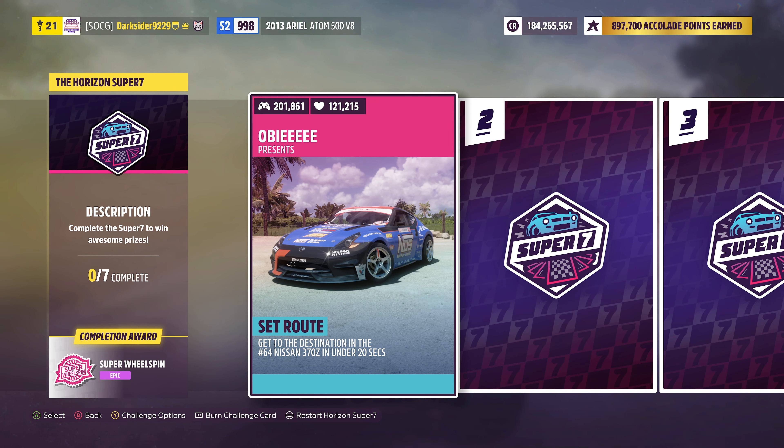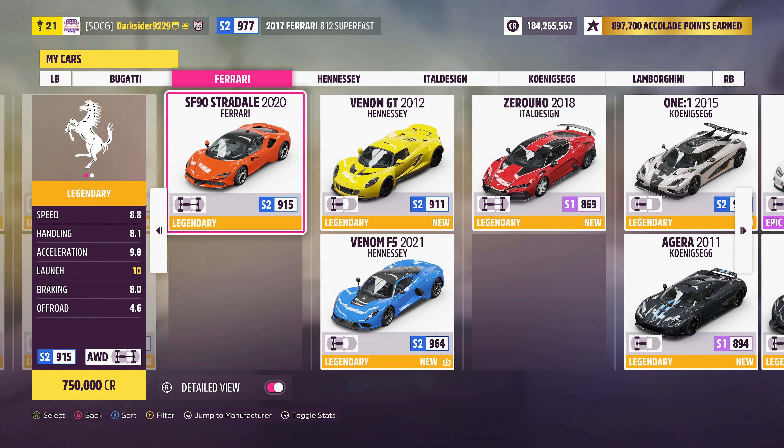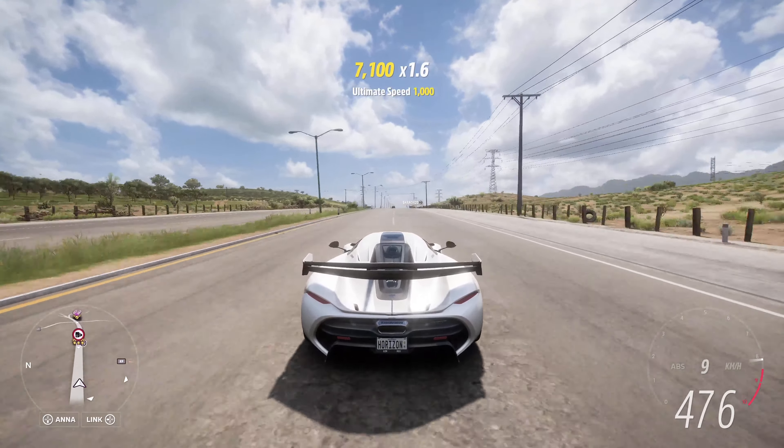First things first, the easy events. Starting with the weekly Polistón challenge, where we'll get to drive the 2013 Ariel Atom. Once you've driven it a bit, you'll have to earn 6 stars through speed traps for the second chapter. One of the easiest speed traps in the game is this one, so just go through it twice for 3 stars each. For the third chapter, all you have to do is stand still and take a picture of your Ariel. As for the fourth, win a road racing event, which can be a standard event on the map or a quick event lab like this one.